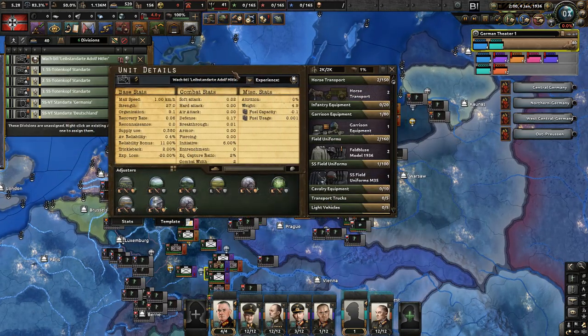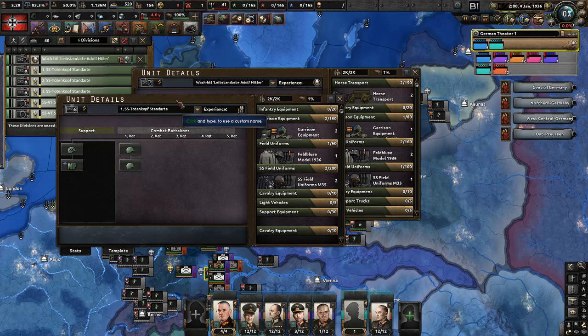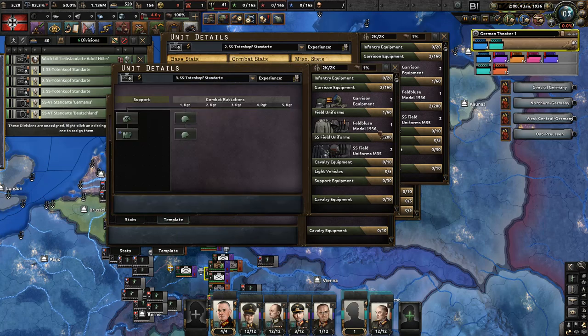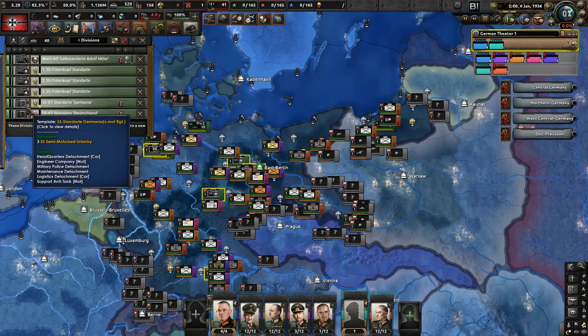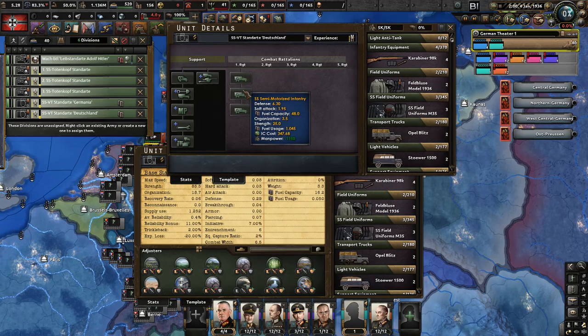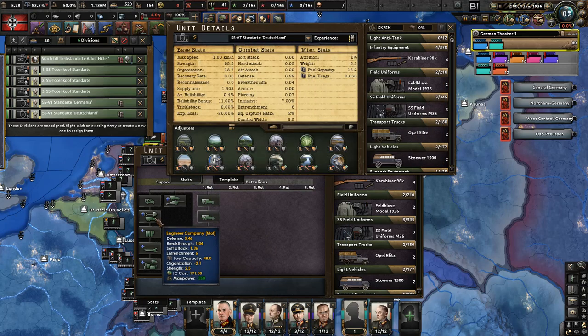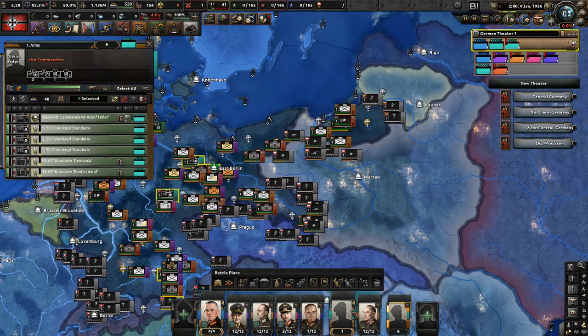Our new SS units have arrived: the Wacht Leibstandarte Adolf Hitler — just a garrison unit. Then Totenkopf Standarte 1, 2, and 3 — regular units. And the SSVT Standarte Germania and Deutschland — motorized, fairly capable units with engineer company, support, and anti-tank. Let's put them all under the command of a new 32nd Army — the Waffen SS — assigned to Heeresgruppe Deutschland.